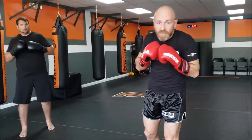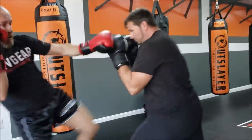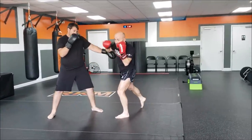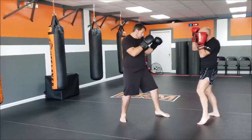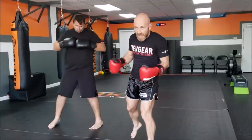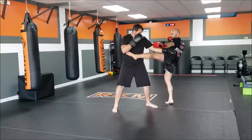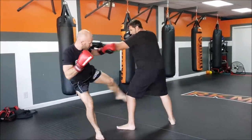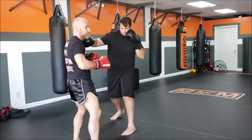Another principle for dealing with the jab is to punish it. That means every time he jabs, something bad has to happen to him. Maybe I've got the timing on his jab down and I see it coming - I'll parry and punch. We've covered this in a video. Another option: if kicking is allowed or there are no rules, every time he jabs I'm going to step to the outside and kick to the body or the leg. Going to the outside is a little safer; going to the inside of the jab is a little sketchier.